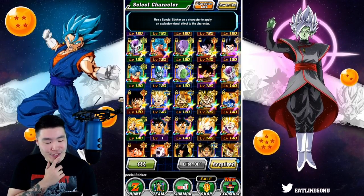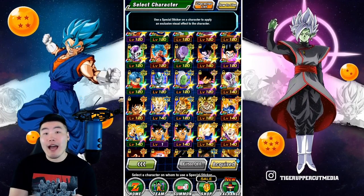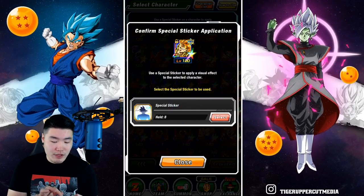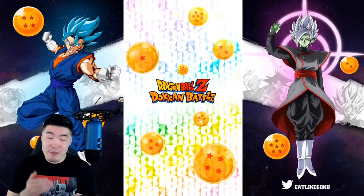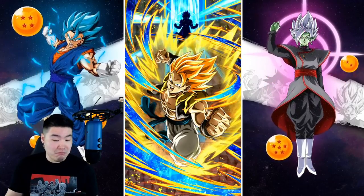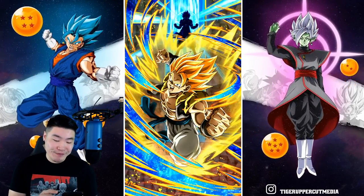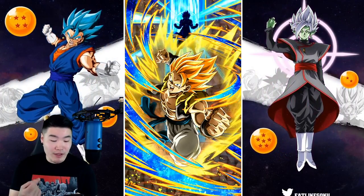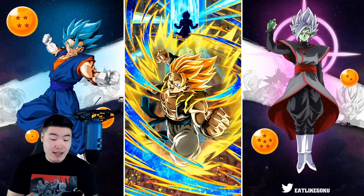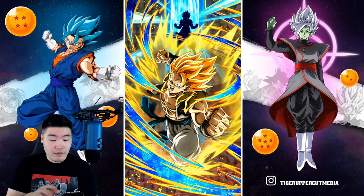Alright, who else could potentially have a dope effect? I don't know how good these guys look, but just for how good they are as units, they definitely deserve these stickers. Let's give one to AGL Gogeta — I've been meaning to give this guy a sticker for a long time. That's not bad. I like the swirl around him, and there's a lot going on with those blue lightning spiky things, and obviously we got the Super Saiyan aura too. That's kind of cool.